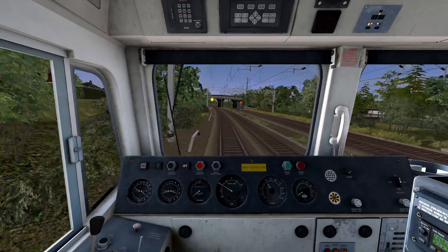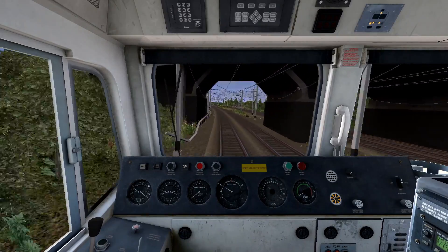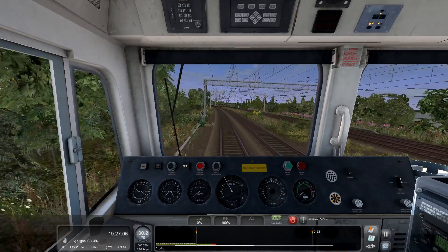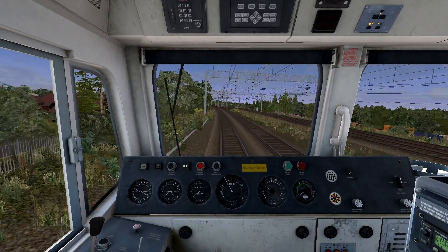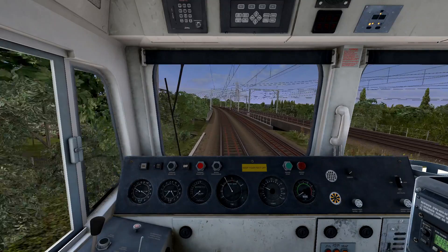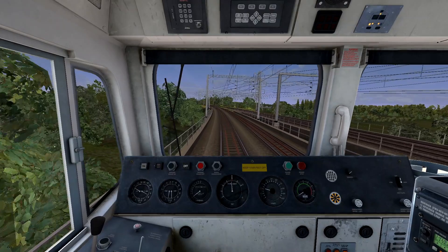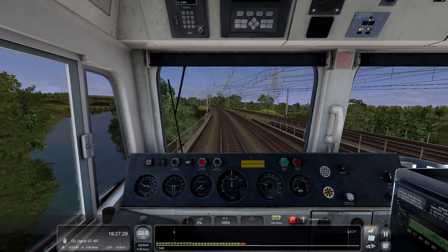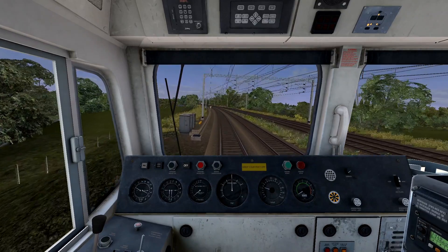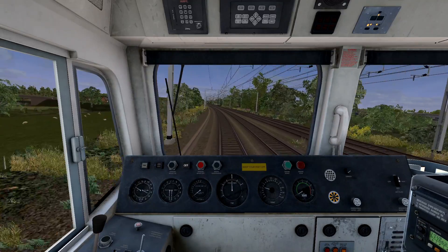There's the WLO as the Pendolino passes. Getting closer to Stafford Trent Valley Junction — Trent Valley South Junction — where the Trent Valley comes off. Bringing our speed down gently so we don't trip the TPWS like I did last time. Warning of 50 mph as we join the line from Wolverhampton and Penkridge.